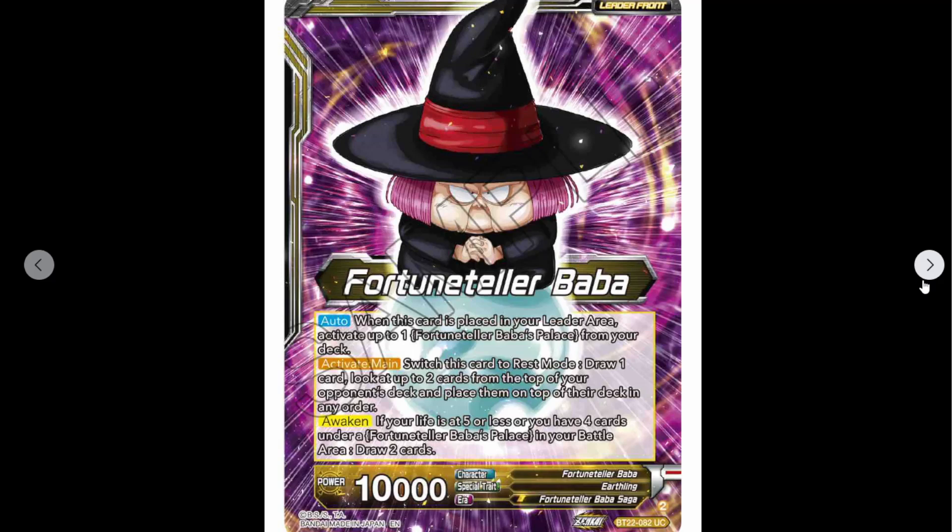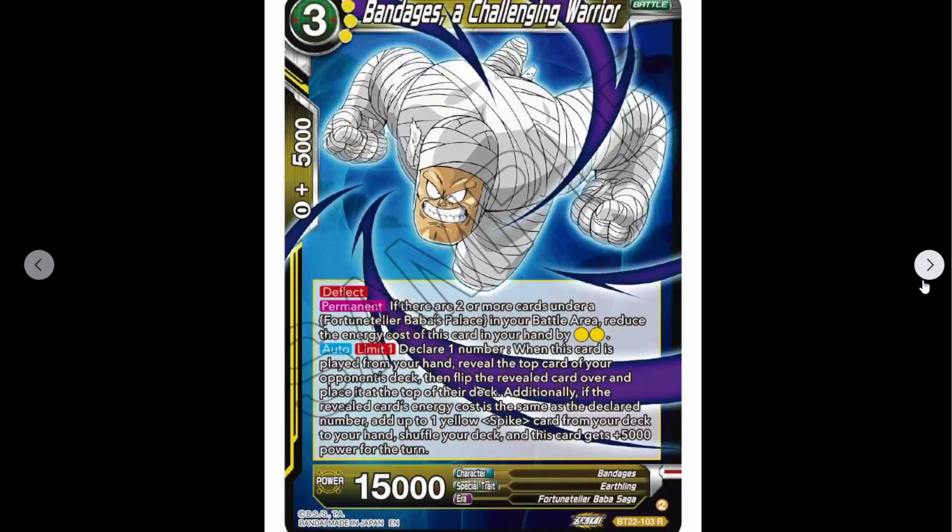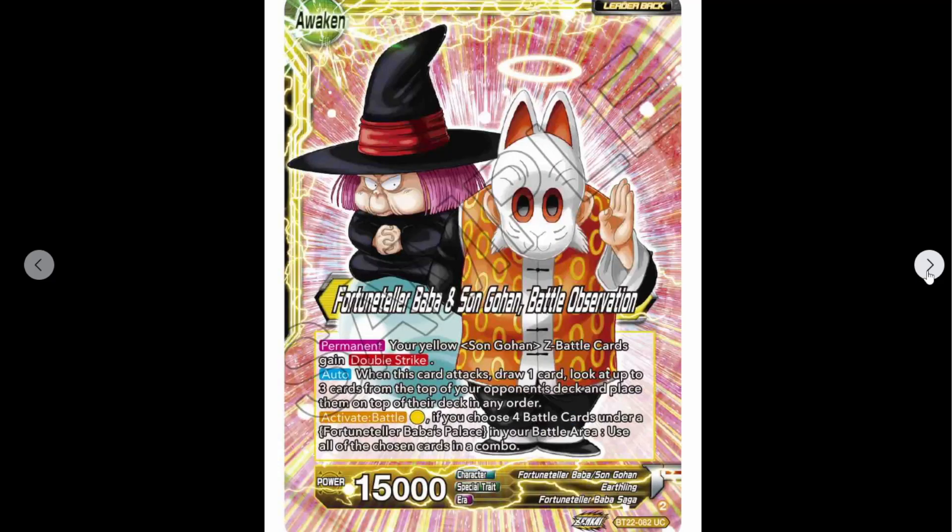In any order. Awaken: when your life is five or less, or you have four cards under Fortune Teller Baba's Palace in your battle area, draw two cards. So deck manipulation on your opponent — you can always control what they're likely to search, draw, all that kind of stuff.